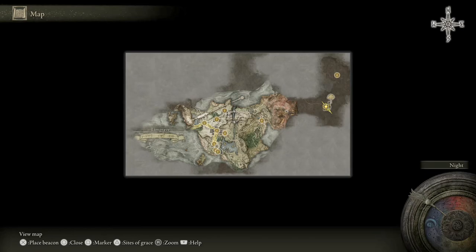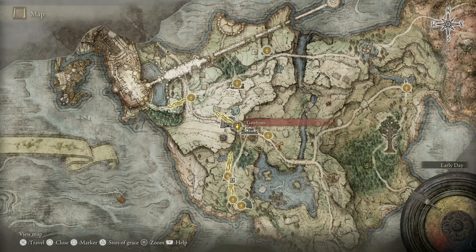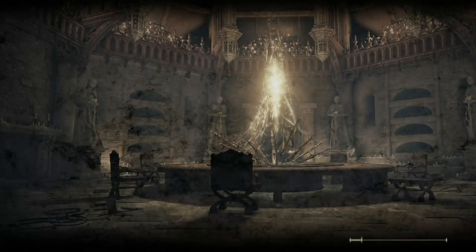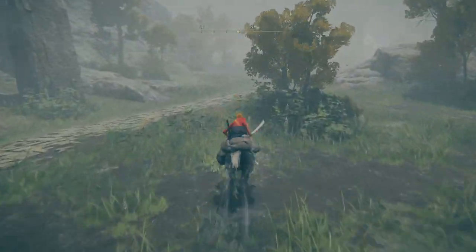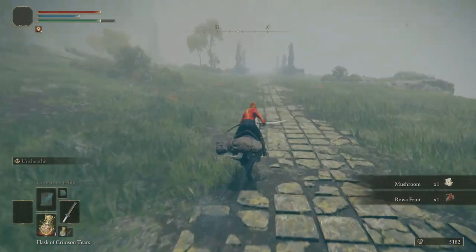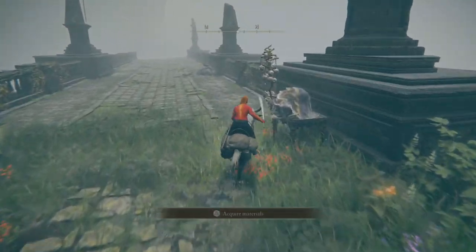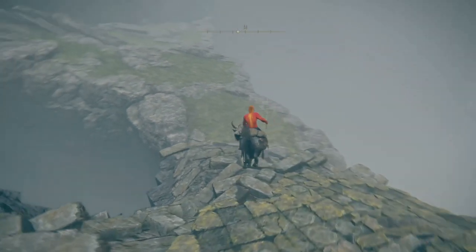We're warping back to the gate front Site of Grace — we wanna get our hands on that sexy sword. We're at gate front. We've got the Stormhill Shack Site of Grace already, so go up to Stormhill Shack Site of Grace because it's further up — that's the direction we're going. From the Stormhill grace, we are heading north. We're gonna end up going under the bridge at the top of the hill and pass under it, heading along this cracked stone path. We see a lot of ominous statues — one of them headless.